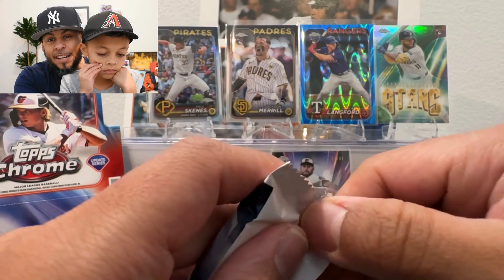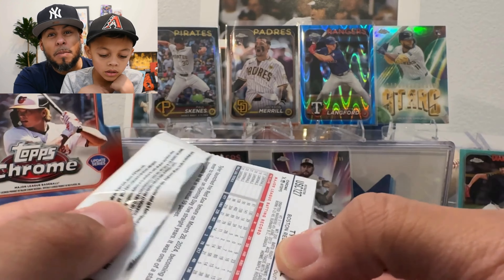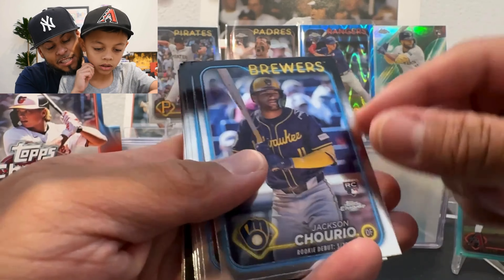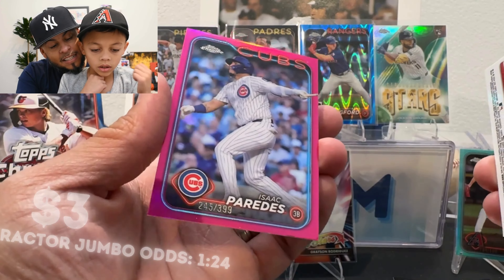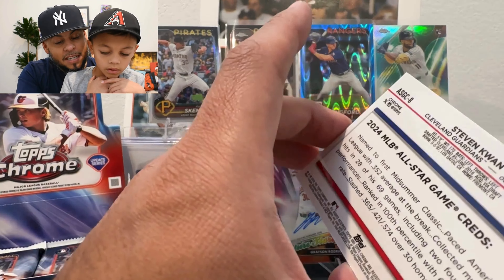All we need now is a nice Jackson Holiday hit and an Ellie. Let's make the last auto a pitcher — we got one more auto left. Looks like we got a magenta in here. There's Jackson Merrill, Henry Davis, Jeurys Familia, Trey Lipscomb — I like Trey. There's a prism upside down — that is Evan Carter! From the back: Tyler O'Neill card and a refractor — Isaac Paredes, numbered 3/99! And a Stephen Kwan All-Star Game — cool shot with the sombrero. We got Evan Carter prism — that is a nice one.